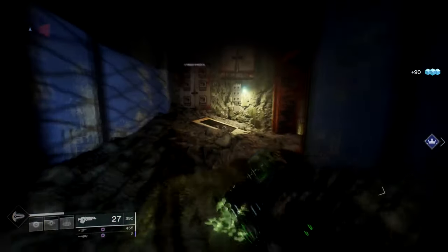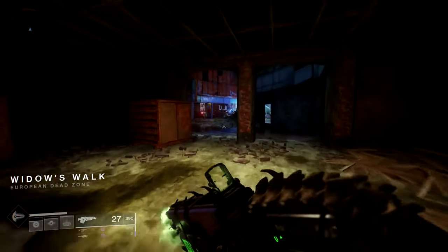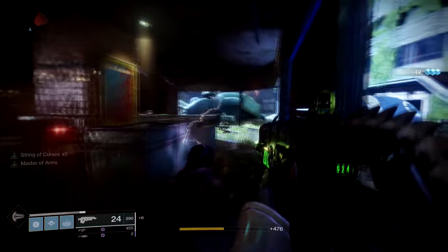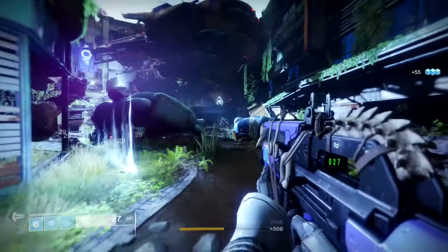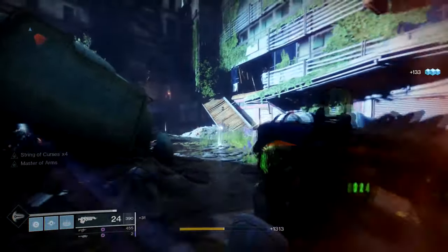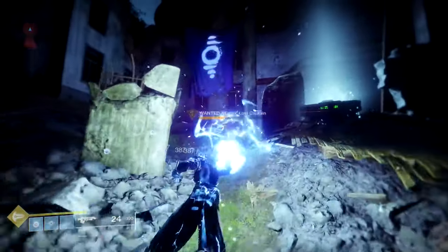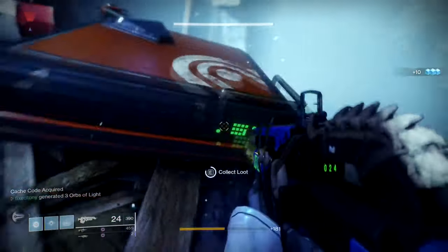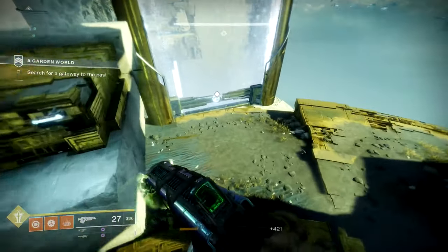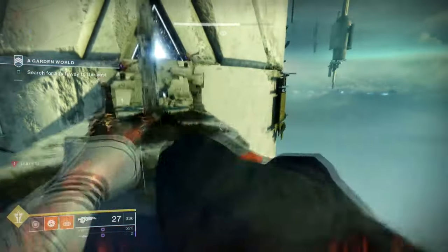Warlocks probably have the most synergies. The best pick in my opinion is arc bottom tree with Geomag Stabilizers — this will put in some nasty work. You get super energy from kills, topped off with Ionic Trace from bottom tree, which gives you a chance to gain ability energy — including super energy — on kills. On top of getting kills with Bad Juju, you gain more from Ionic Trace, and then Geomags top off your super when you're close. When you use your super, its duration doubles if you keep hitting something — up to eight seconds total. I'd call this one Bad Stabilizers. And this doesn't even account for super mods or gear perks that grant super on certain actions — the possibilities are endless.